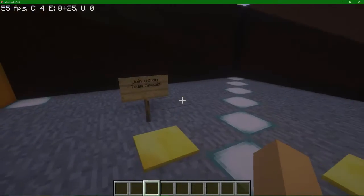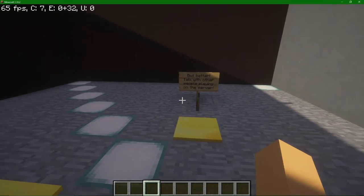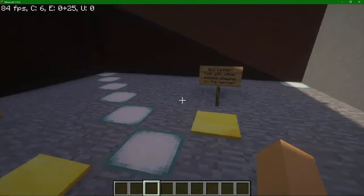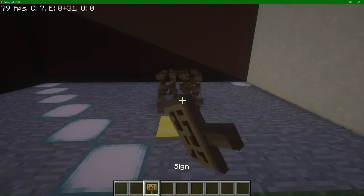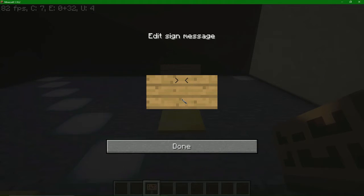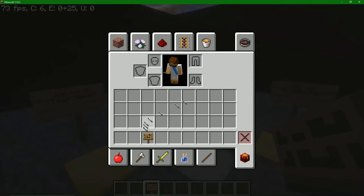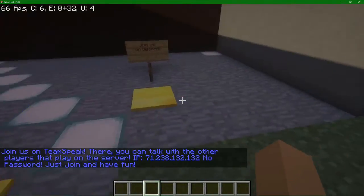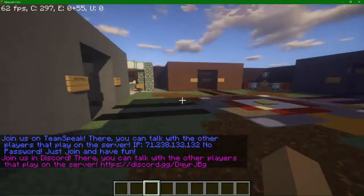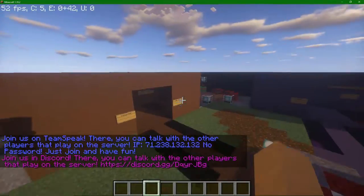There's this area over here that tells you to join us on TeamSpeak and join us on Discord. I accidentally removed a sign that said join us on Discord — had to re-add it. So: join us on TeamSpeak and join us on Discord. That's the IP, and that's the link. And that's all there is to the hub area.